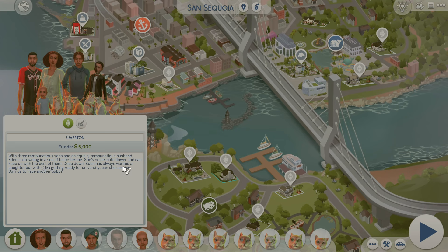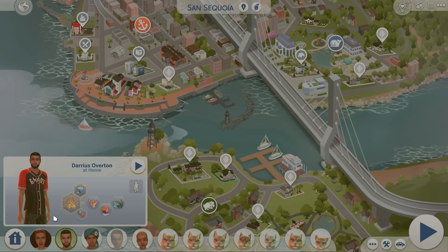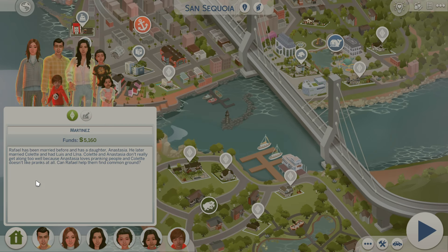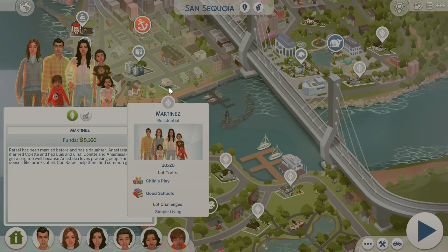Eden has always wanted a daughter, and with the oldest getting ready for university, can she convince Daris to have another baby? She probably needs to re-home some cats before expanding the family, but that could be fun to play out. The Martinez family's bio says: Rafael has been married before and has a daughter Anastasia. He later married Colette and has Luis and Lena. Anastasia loves pranking people but Colette doesn't like pranks at all.